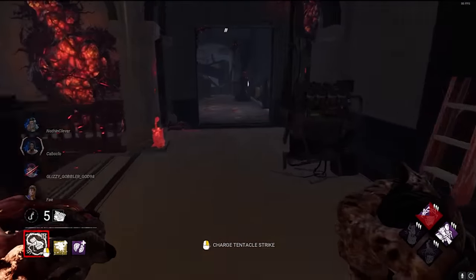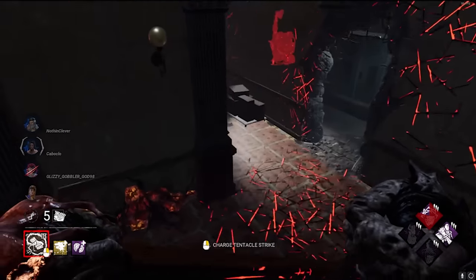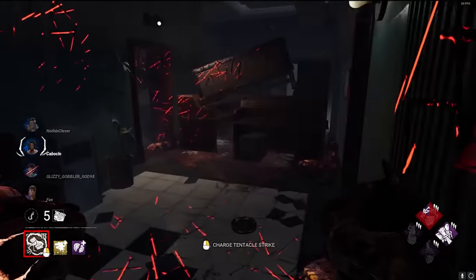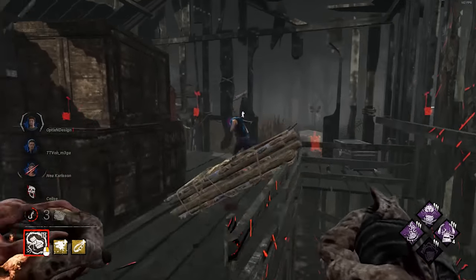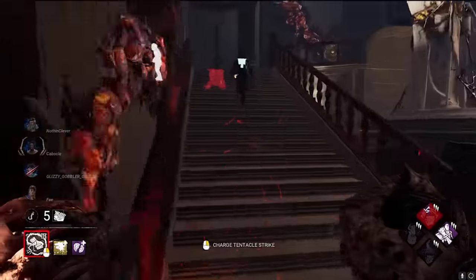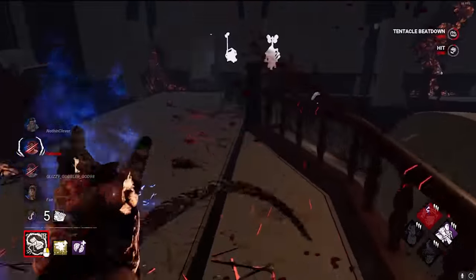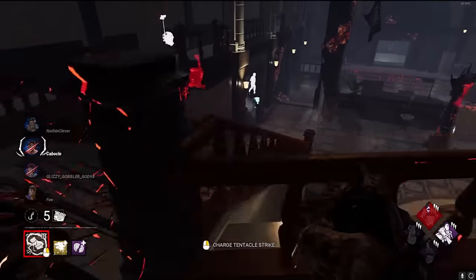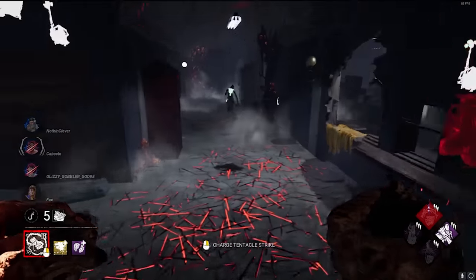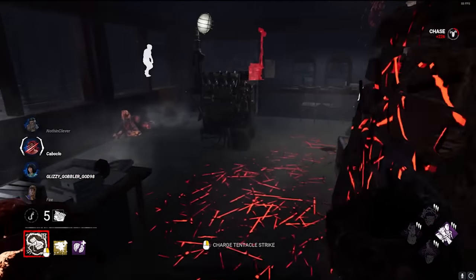Contaminating unique survivors grants more mutation points than injuring contaminated survivors. Tentacle strike at tiers 2 and 3 break pallets and walls extremely quickly — you can break a pallet before it even hits the ground in some instances. While you can whip a survivor every time if they drop a pallet in front of you, if they are injured but not contaminated and you need the down, it's often best to break the pallet so as not to give the survivor a free speed boost.